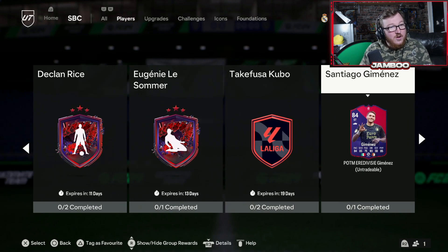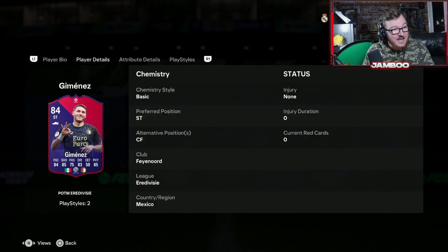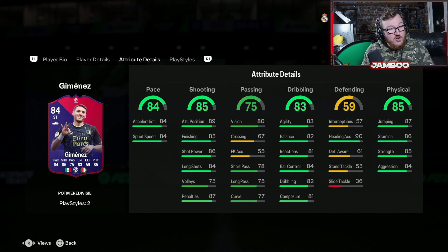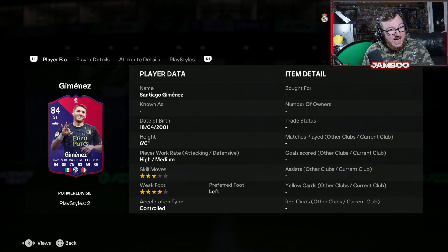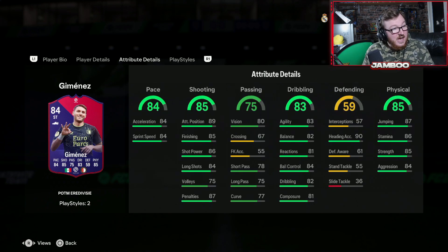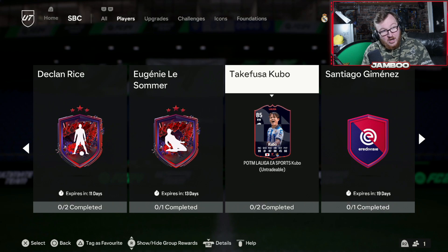We've then got Santiago Jimenez. Not really too much to talk about here — the card actually looks okay but his play styles are not good, and good luck linking him into a team. It's one you can pass on.